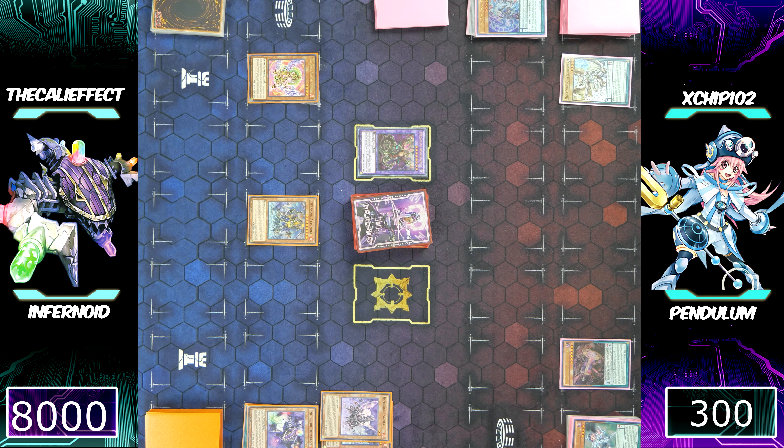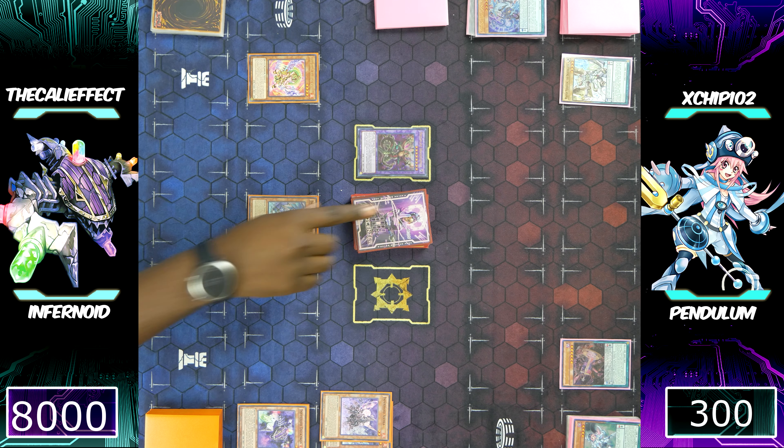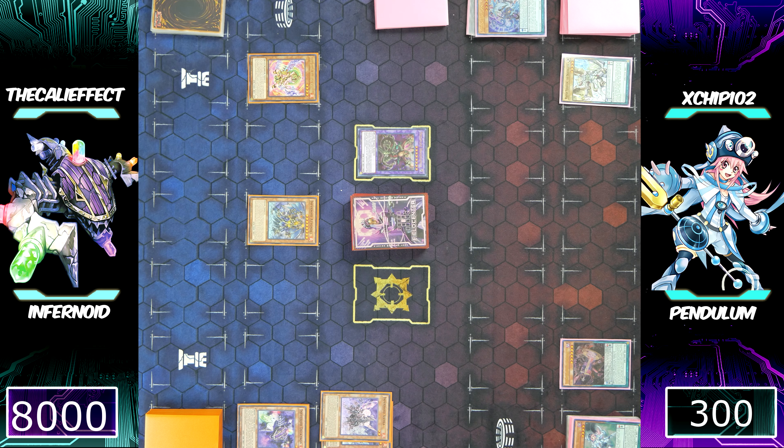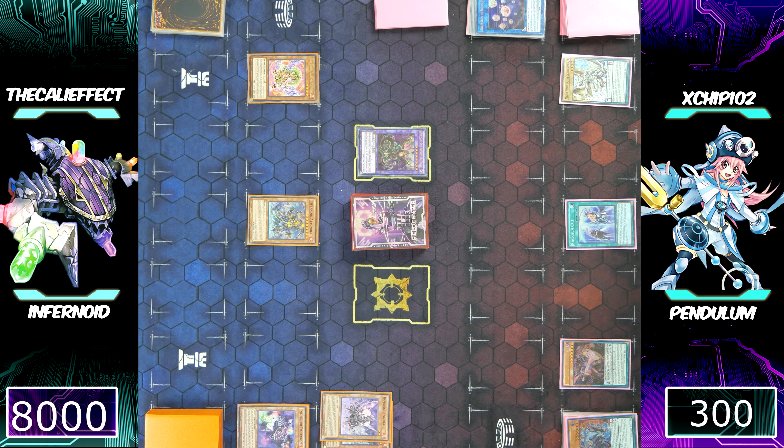I'm able to complete the process of breaking his board. A replay occurs, so Attondel can attack again due to its effect. Dragostapelia is also going to deal insane damage, as is Fire King Avatar Arvata. Chip is at a critical 300 life points. I'm wishing I had another way to inflict damage — if I did, I would be winning right now. But Chip has another turn to live and he top-decks Pendulum Call. What is going on?!